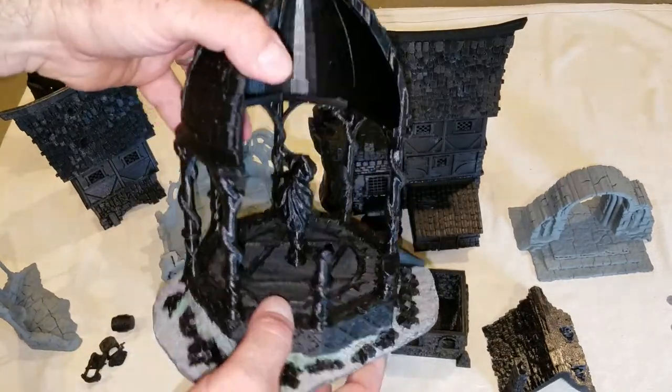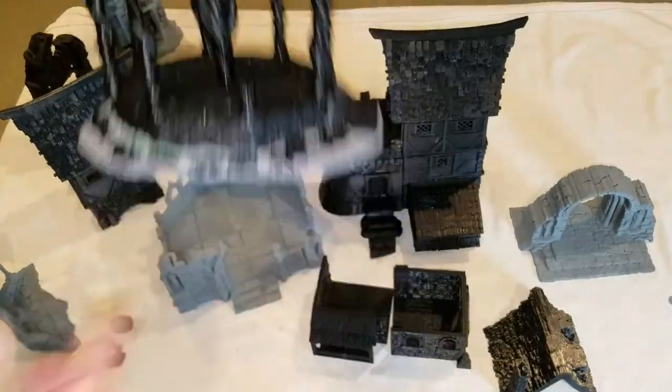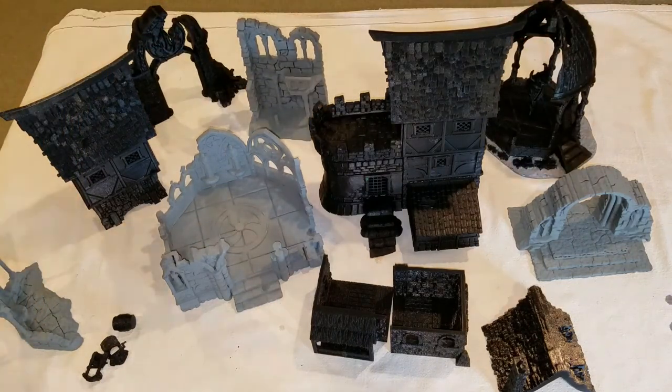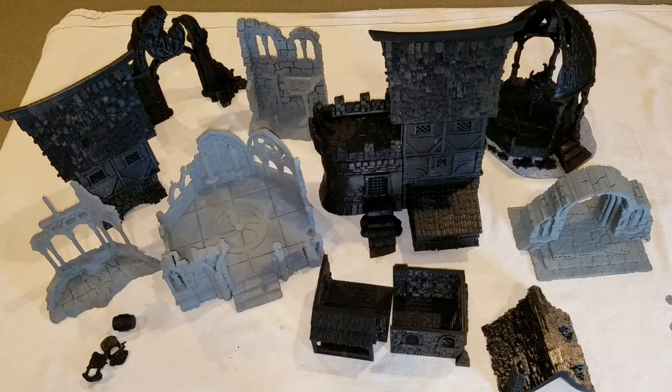In addition to this, look how much territory you can occupy with stuff that you want to print, want to play, want to get some cover — depending on the game system. This is a healthy amount of terrain, and this is the better part of two weeks of printing, not 24/7, but with a couple of long stretches. I've gone through about three spools now, which average anywhere from $20 and change all the way up to $50 for different qualities. You can get different colors, even metallic colors.